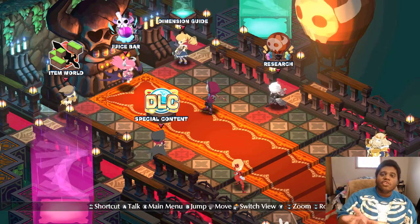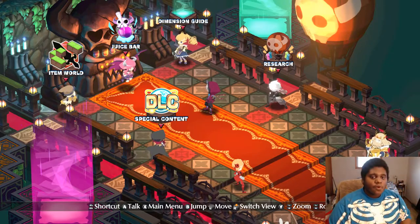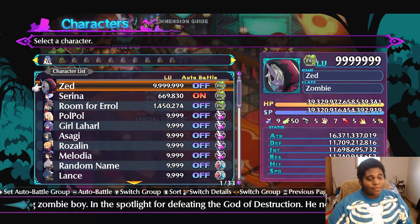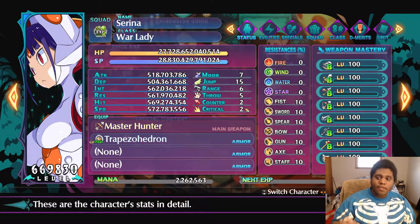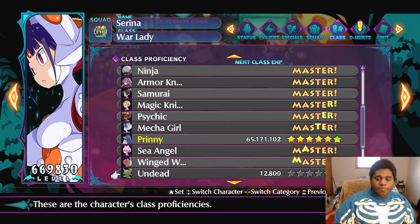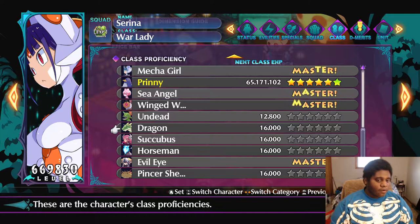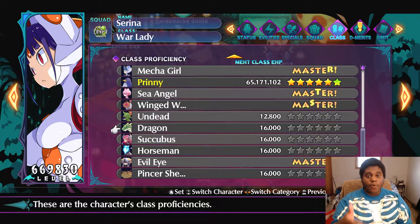Hello everyone, this is Digit D. Today I have a cool video for you showing how to master every single class in your character proficiency for all your characters without using the juice bar. If you go to your status and your class, you can see I already mastered some of them. They have a proficiency measured in stars, which helps you unlock more evilties for the specific class or characters.